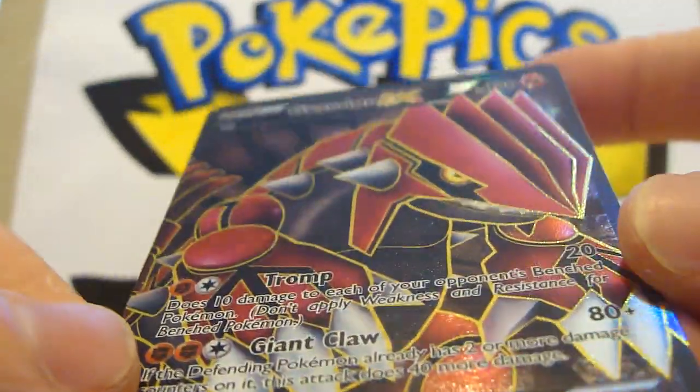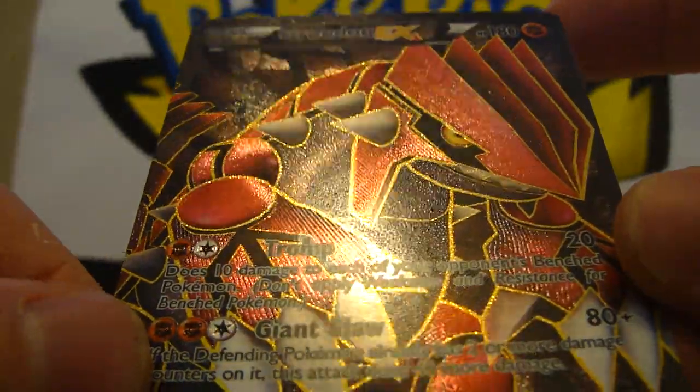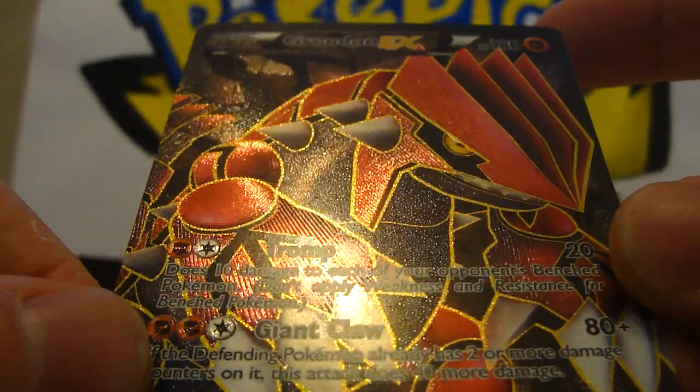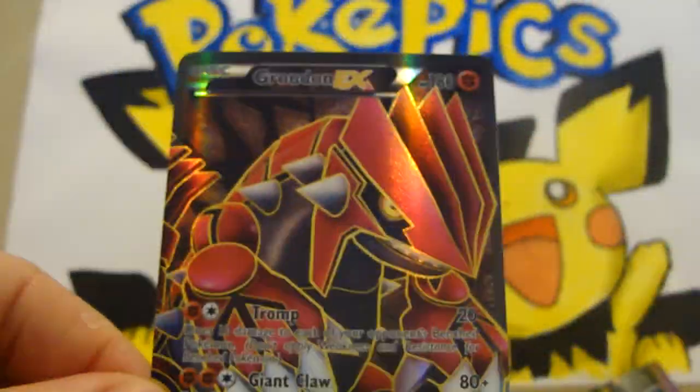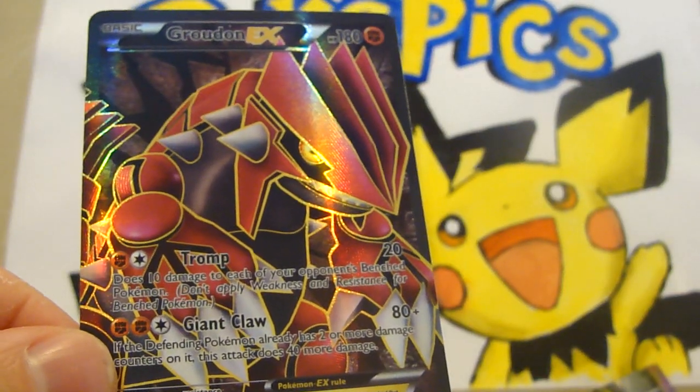This one is embossed — can you see that in the light? Just there — it's embossed. That's incredible, that's amazing! I've done really well out of these packs, really well.